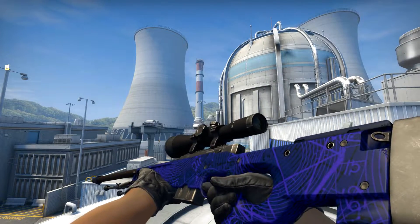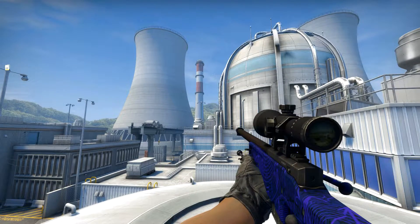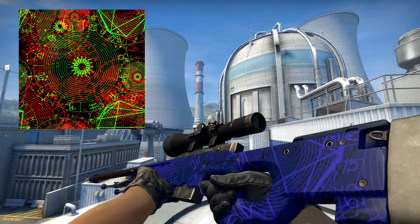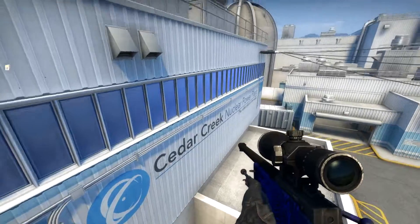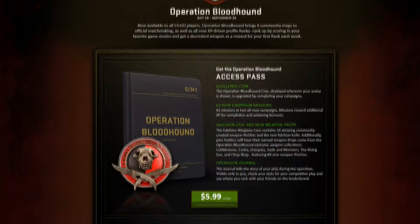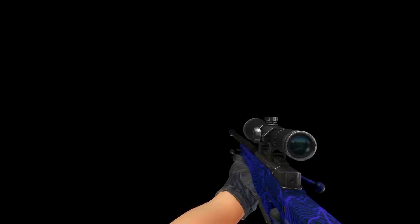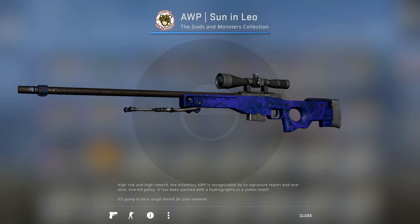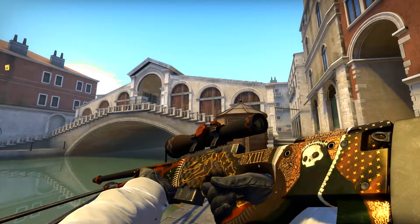Starting our top, I want to begin with AWP Sun and Leo, Factory New quality, which costs just $5. The pattern on the skin was drawn using a hydrographic in a zodiac motif. If I say for real, I don't really like that pattern, because as for me it looks very trite. But that color — the color of this AWP is really gorgeous. This skin is a part of the Gods and Monsters collection, which was presented along with Operation Bloodhound. The cost of just $5 for Factory New quality gives you one more reason to buy it.